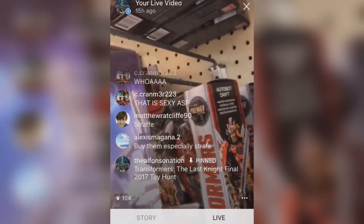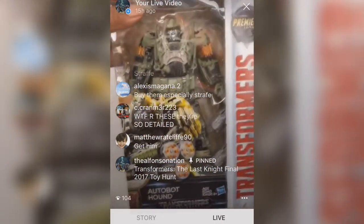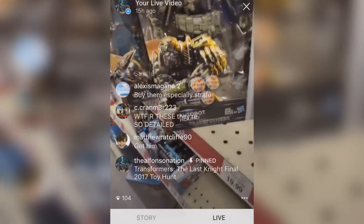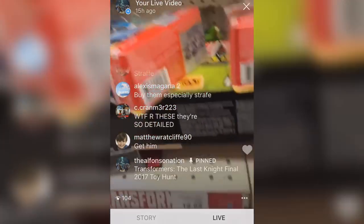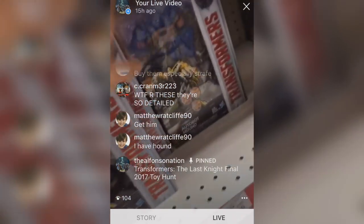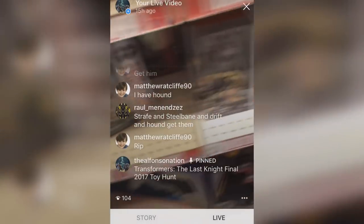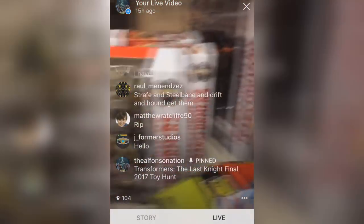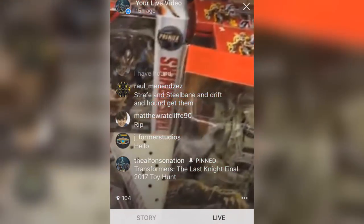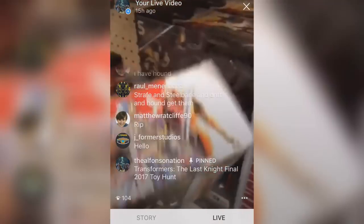I should have come with my actual camera and done some legit toy hunt filming. I just didn't think all this new stuff would be here — I just thought I'd see like freaking Hound. Hound is here — this is the first time you guys are seeing Hound because I saw him once but couldn't get it on camera. So this is the first time y'all are seeing it in Toys R Us. Voyager Megatron back there, Bumblebee as well. Voyager Megatron — but look at all these new figures, brand spanking new straight from Hasbro. We got the Dinobots, Hound, and the two Knights: Knight of Cybertron Steelbane and freaking Drift.